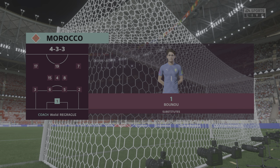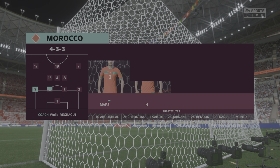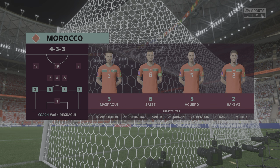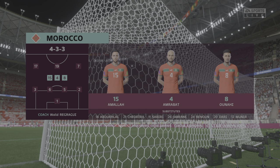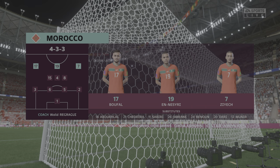And here's how Morocco will line up. Yassine Bounou is the goalkeeper. Nusair Masrawi plays with Ashraf Hakimi in the fullback positions. Hakim Ziyech plays with Sofiane Bufal in the wide positions, and in this tactical setup they have just the one player in attack.